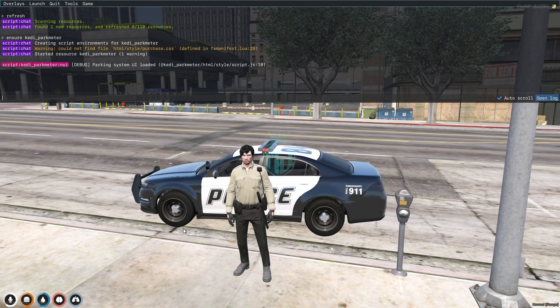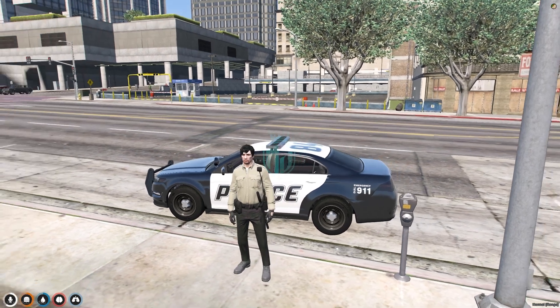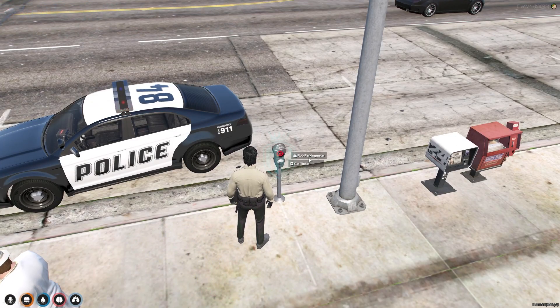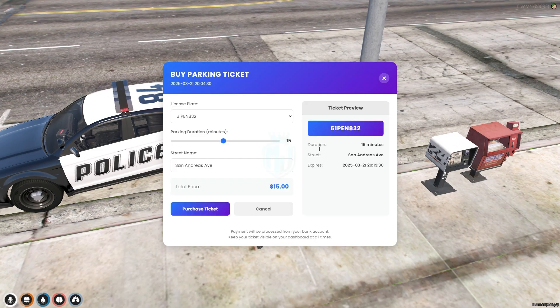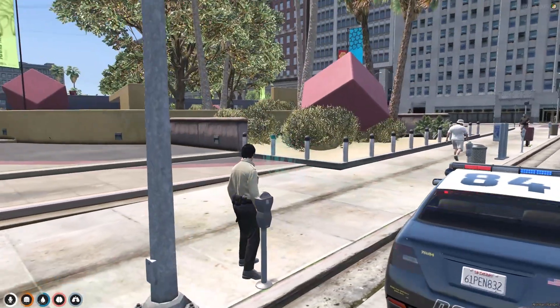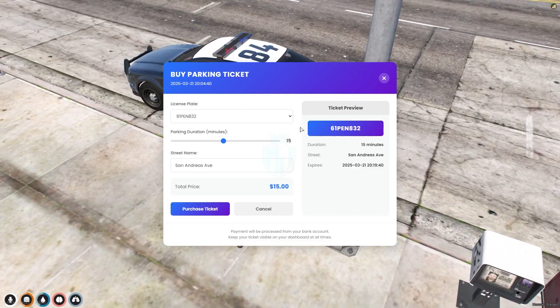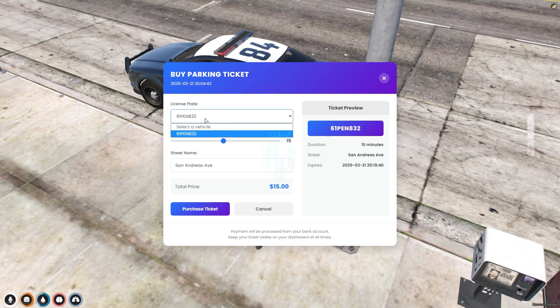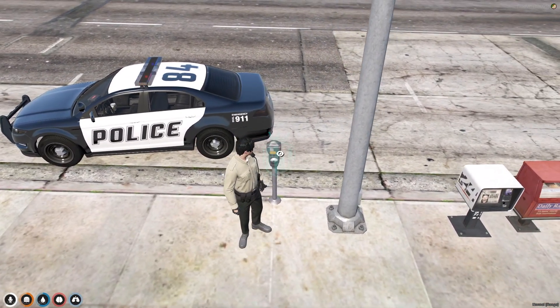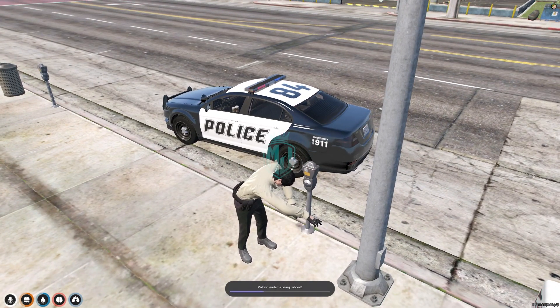Our script is started and we can use it. As you can see we get two options: rob parking meter and get ticket. We'll use get ticket. Here's the license plate — 832 — that's the license plate of our vehicle. This is the parking duration, so we'll set it to one minute.